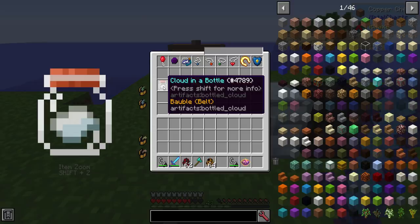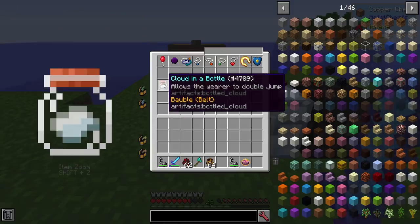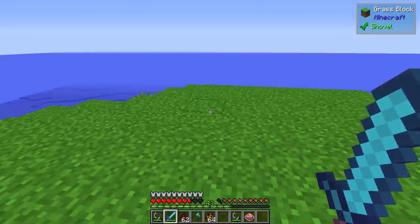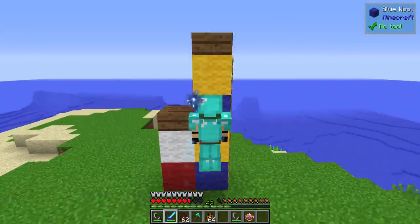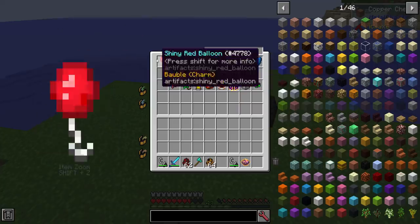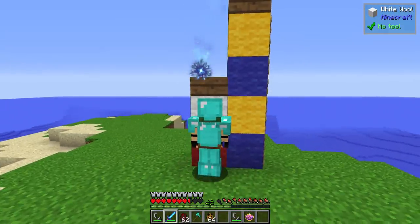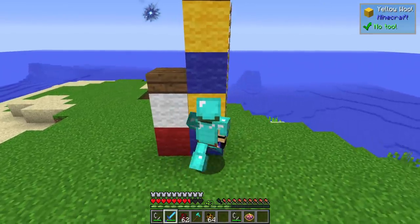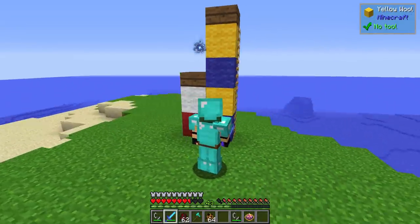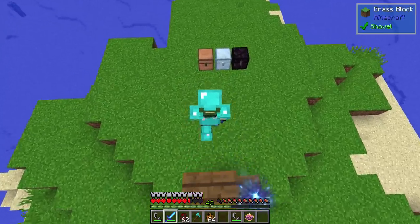Then we come to something called a cloud in a bottle, which you guys have probably recognized from Terraria — I love this mod quite a lot. It allows the wearer to double jump. So if I put this on my baubles slot, you can see I can double jump, which would get me up two block heights. It's not as good as the balloon, but if you combine the two — the balloon allows a two and a half block jump — combined with the double jump I can do about four and a half to five blocks, allowing you to get up to very high heights. I also took reduced fall damage because of the balloon, which is kind of nice.